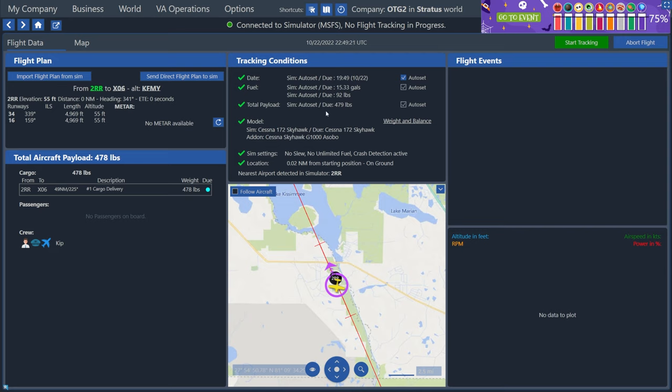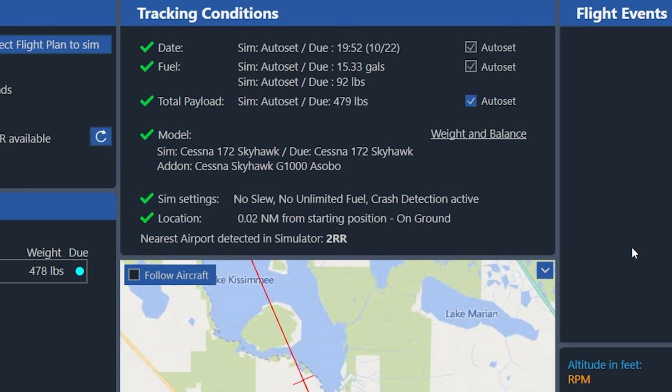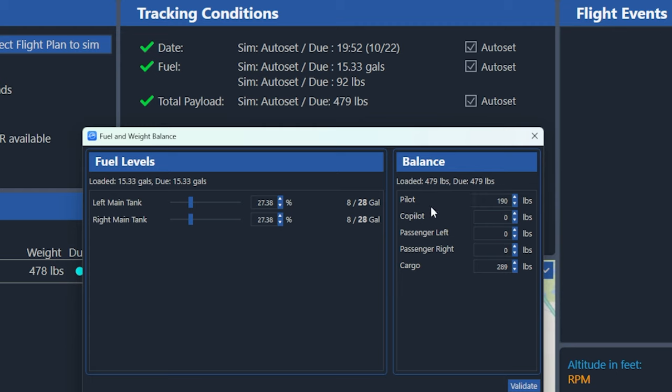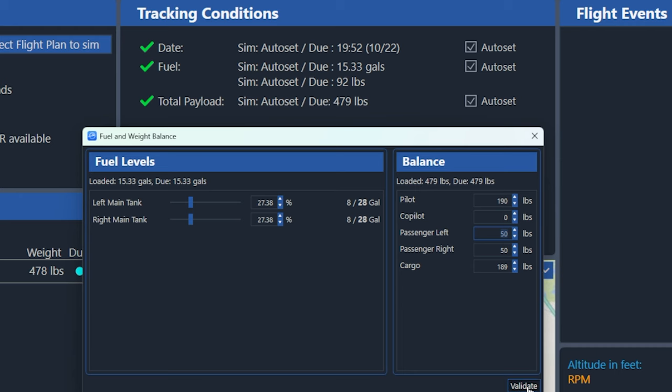If you want to manually determine where the weight gets loaded in your plane, you can click this weight and balance button right here. This is a little bit advanced, but if you want to decide how the weight is distributed in the plane, you can use this section to do that. So if for instance I wanted to put some of the weight more towards the middle of the plane instead of having it all the way in the back, I could remove a hundred pounds from the cargo section — which is at the rear of the plane — and then add that hundred pounds distributing it between the left and right passenger seats. I'll put 50 pounds in passenger left and passenger right. And once that red text at the top is no longer red, then I'll know I have it set.